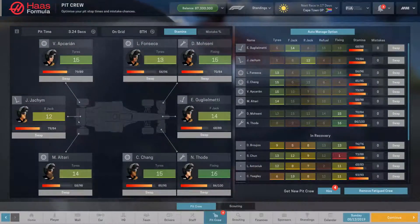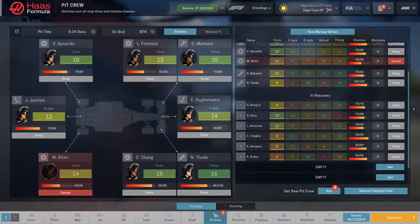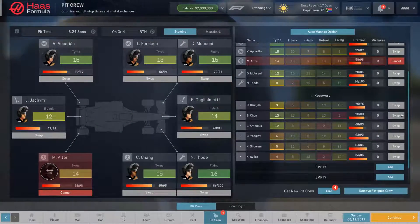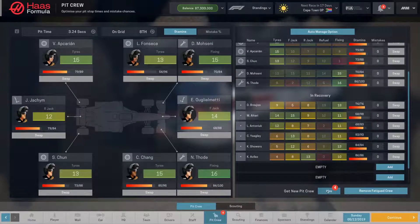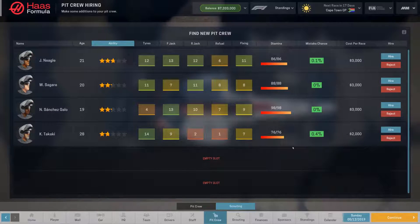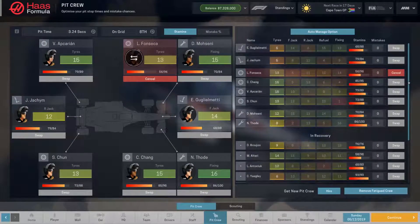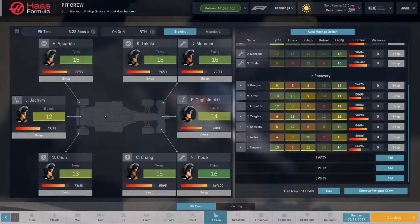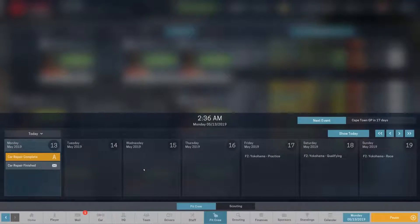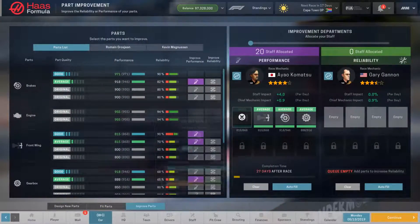Real quick on the pit crew — this dude is exhausted from all his tire swapping duties and must be replaced. I'll swap him off for this guy. And this guy is pretty tired as well. I guess we'll hire this guy. He has a 0.4% chance of doing something stupid, but he probably won't. That looks good for the pit crew, so moving on. We will get to improving that gearbox reliability right now.